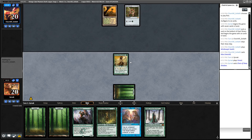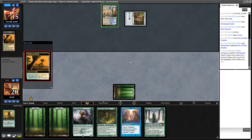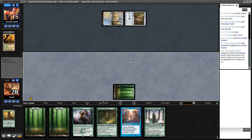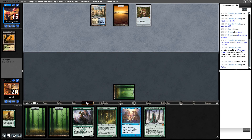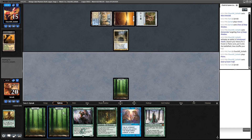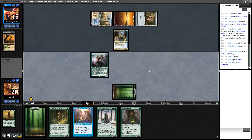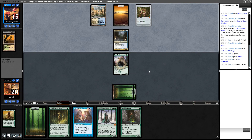Opponent with the very strong start of Mox Emerald and a land. Dismember - that doesn't feel very good. Blue-white potentially. I'm not going to make any assumptions about my opponent playing green because you just take a Mox if you can get a Mox. I think I'm going to run out this Den Protector as a thing to trade with Geist of Saint Traft, because just letting Geist attack for a couple turns is an easy way to lose the game very quickly.